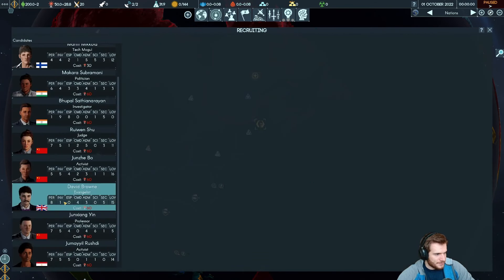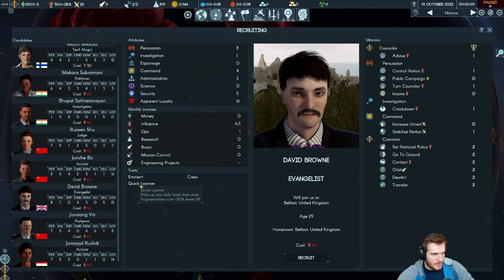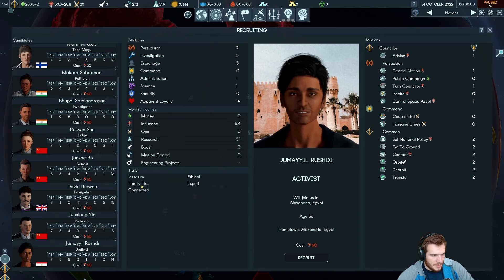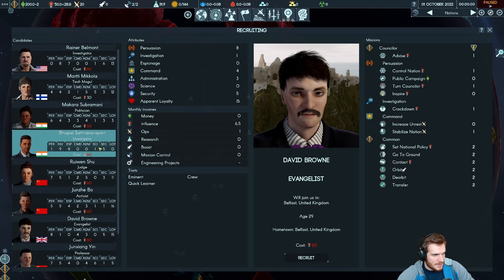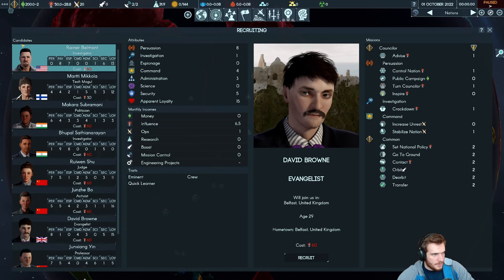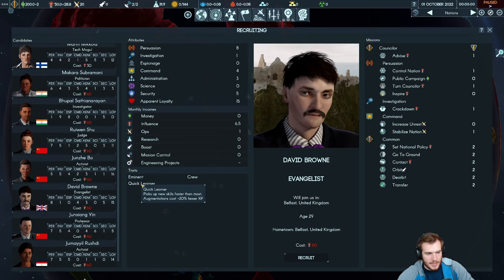Now we need to look for other advisors. I want a second person to do persuasion. There's an evangelist here who is eminent, a quick learner, and has a crew — we'll pick him up next. There's also an activist, but I'm not really loving him right now. We have David Brown — we'll probably pick him up. I want to try to get a scientist for our fourth slot to run the country we're going to form. We're definitely going to pick up David Brown because Quick Learner — similar to our 30 XP striver — will make his augmentations cost about 16 XP, which is very good.